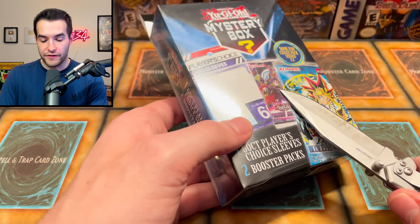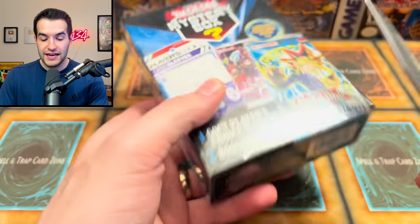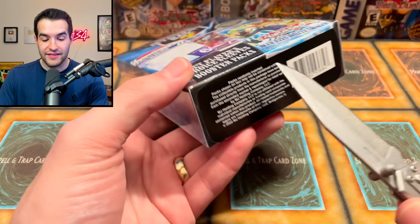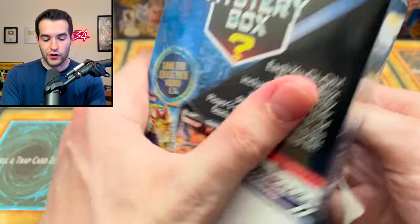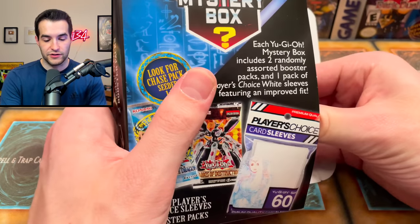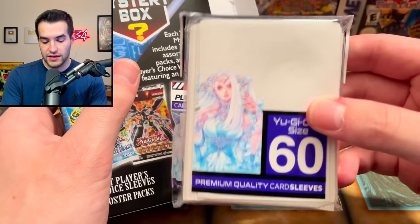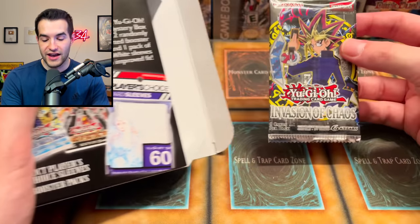This one — if you guys have seen my other video the other day, go check that out. This one is a thick one, which I didn't even notice when I picked it. The thick one before had a Special Edition in it, so it had like four packs instead of two. Let's hope that's the case this time. Also, these Player's Choice sleeves are nice — they actually fit your cards, which is pretty cool. So that's definitely the biggest bonus of these. This feels like a Special Edition — first let's get the sleeves out. Very nice. Then we have Invasion of Chaos — that's nice — and Dark Neo Storm.